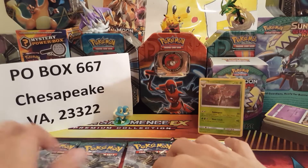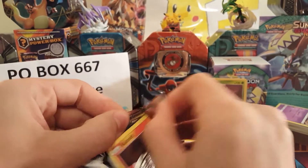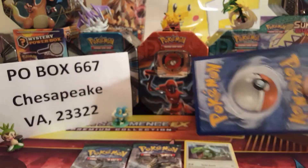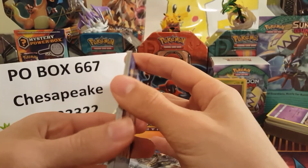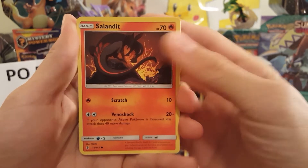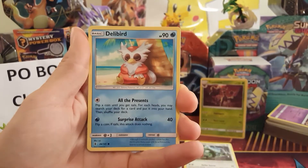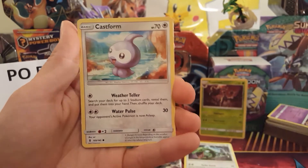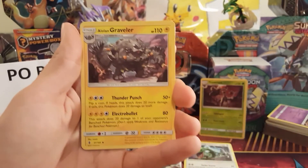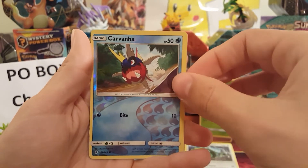We'll sleeve the Trevenant — it's a very good card, especially since I was playing a Fighting/Darkness deck. We have three packs left. Hopefully we can pull at least one ultra rare — a GX would be amazing. Third pack: Salandit, Rockruff, Castform Snowy Form — which is back in the TCG — Metal Energy, Alolan Grimer, Altar of the Sunne, Metang. The reverse is a reverse Carvanha.